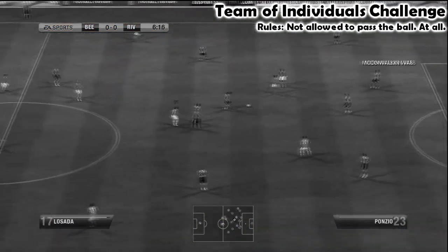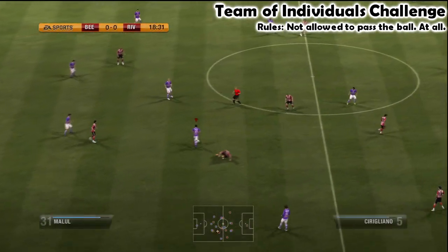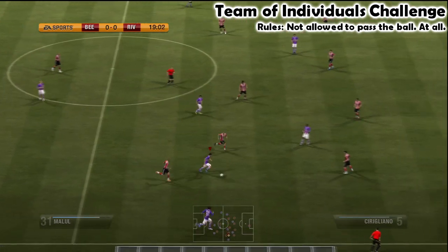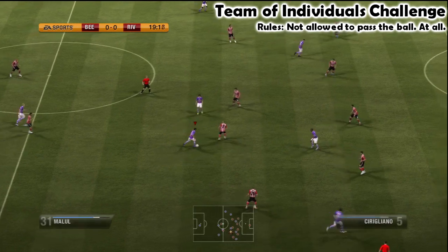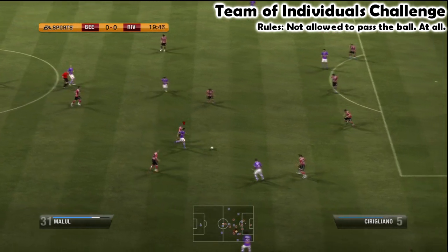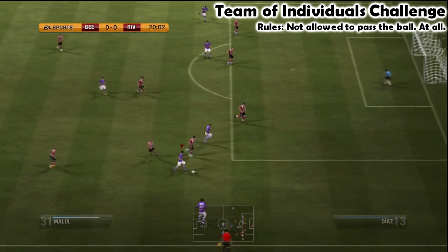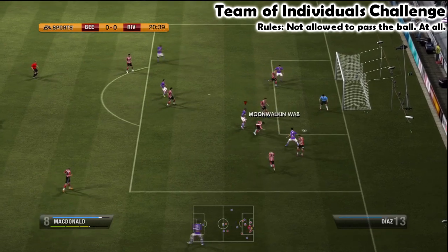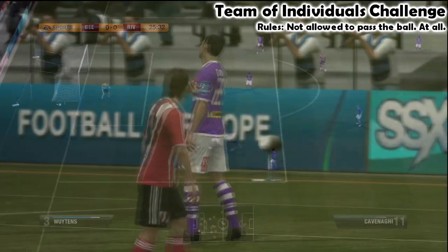So what I was basically doing in the stream was appealing for anything I could possibly get — a foul — because whilst I'm not allowed to pass, if I get fouled and get a free kick or something like that, that's a decent opportunity to score. This entire match was me trying skill moves all over the place, maybe hoping for a possible foul, but I was also trying to get into a decent position. You can see here I string a few skill moves together, but he manages to block my shot, which is a bit unfortunate.